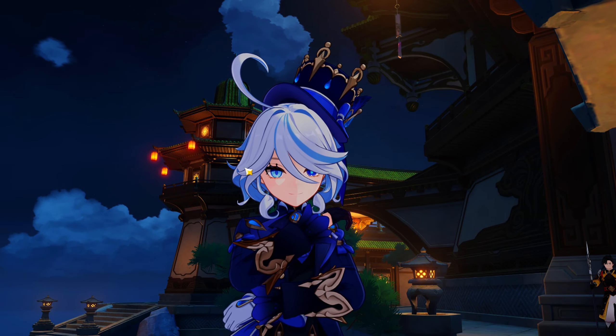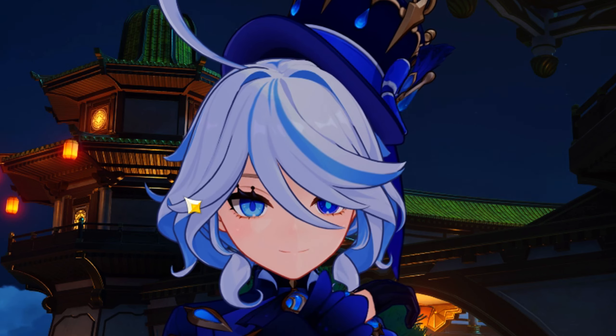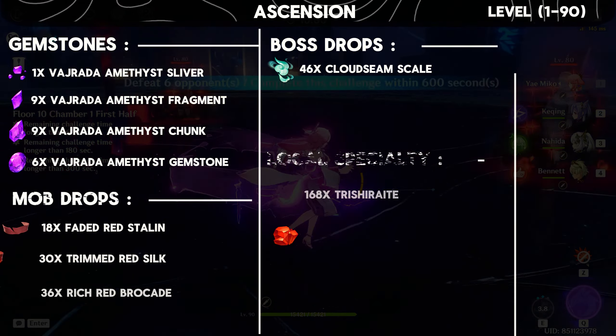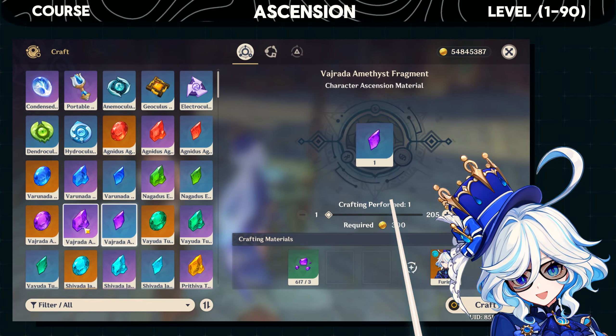We are going to cover all the materials required by Sethos and his signature weapon for ascension — well, not really signature but the best one so far for him. Starting off, these are the materials that you need to level him up to 90, and here's how you can obtain them.